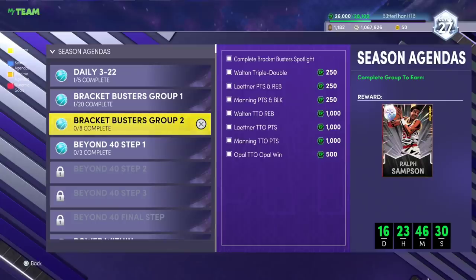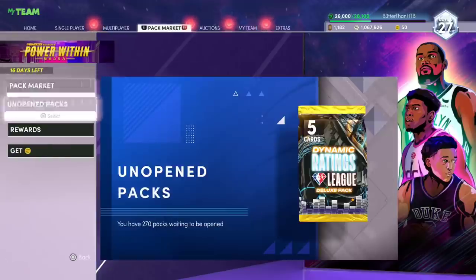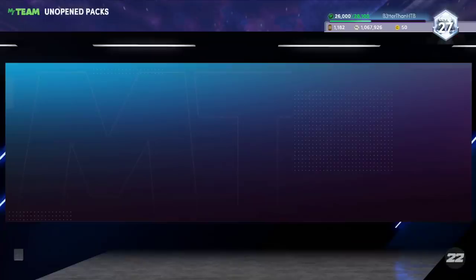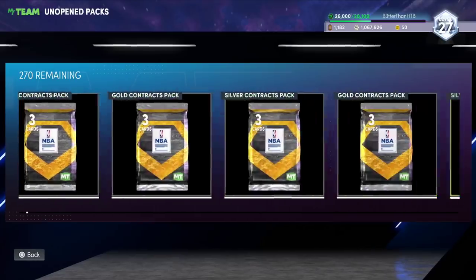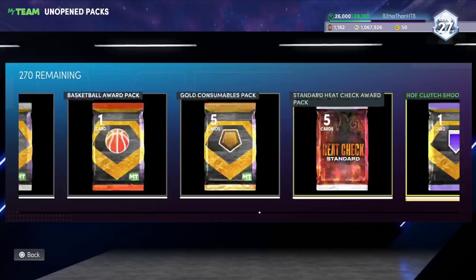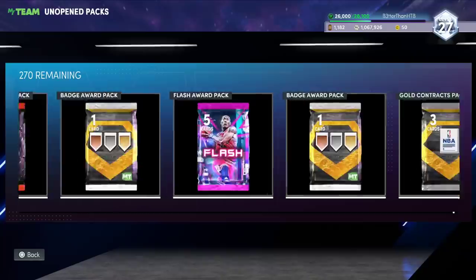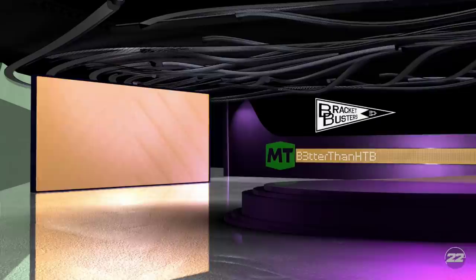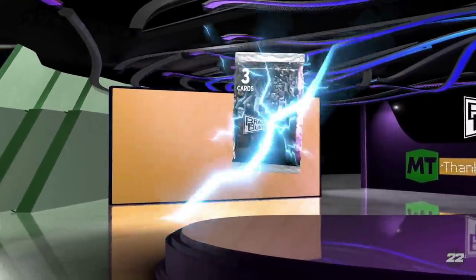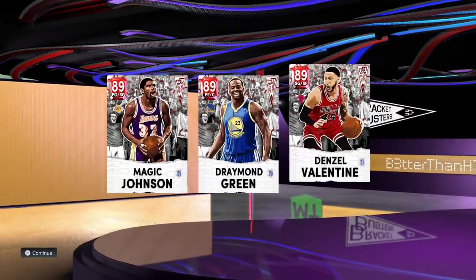It's about 3 and a half hours to get Ralph Sampson, who is better than Yao Ming. I'm standing by it — I do not regret not getting Yao. Yao was, in fact, great, but I'm happy I didn't get him. He might be sell D-role time.